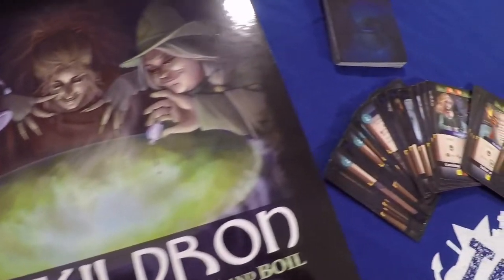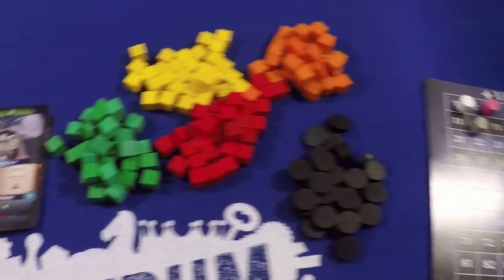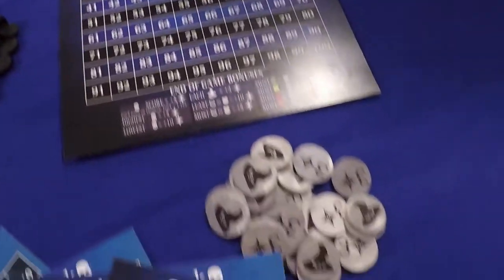Let's take a look at some of the prototype components now. The game consists of a deck of 76 cards, resource cubes and discs, a scoreboard, chrome tokens, four player boards, and four plastic cauldrons.